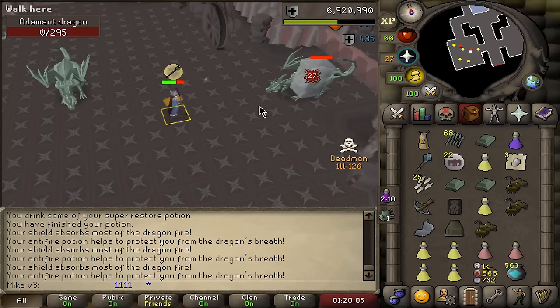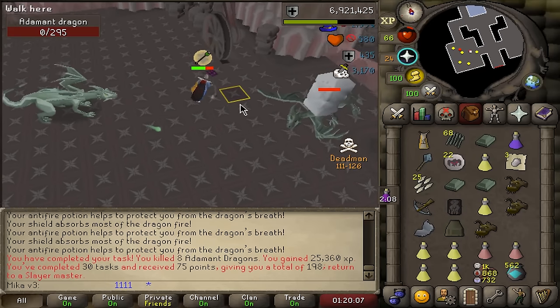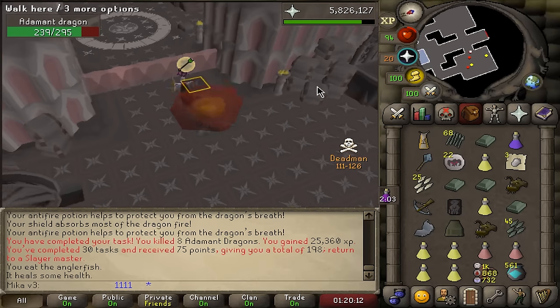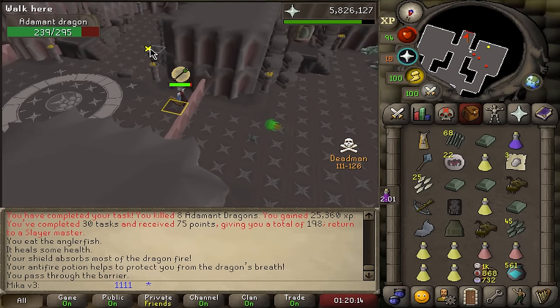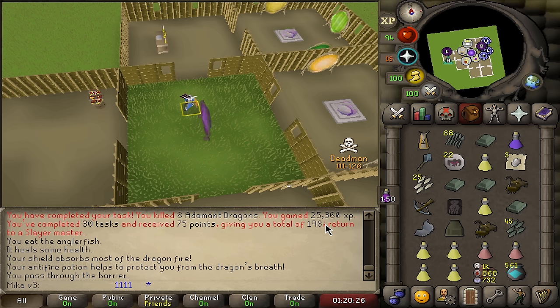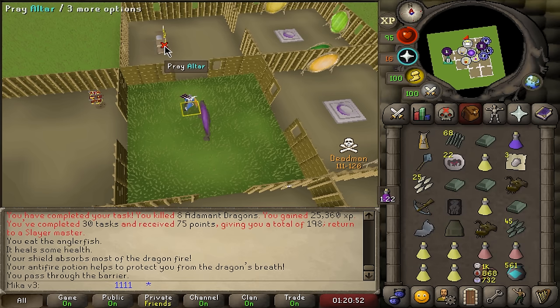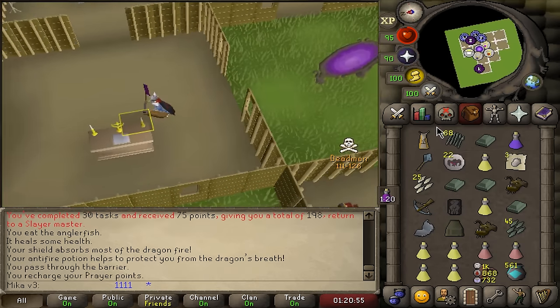I do think I'll take one more random task. I need to be able to assign myself abyssal demons once for the Sire, assign myself hydra once, and then lastly assign myself smoke devils — so we need 180 points in total. But obviously I can't pick the next task yet. The next task, if it's a good one, should be enough for 93 Slayer. It's trolls — I think it's gonna be enough. Not the best task I've ever seen but I'll do it.